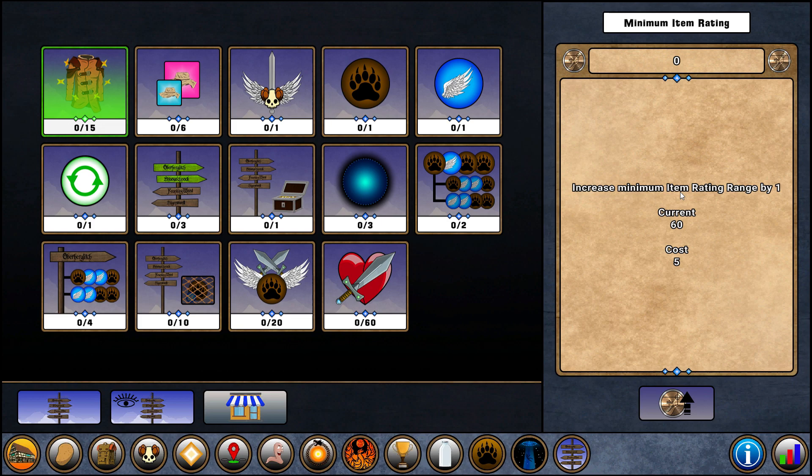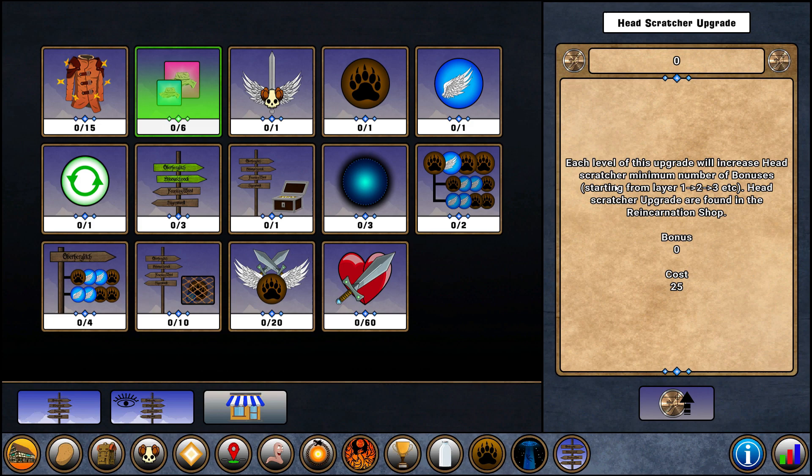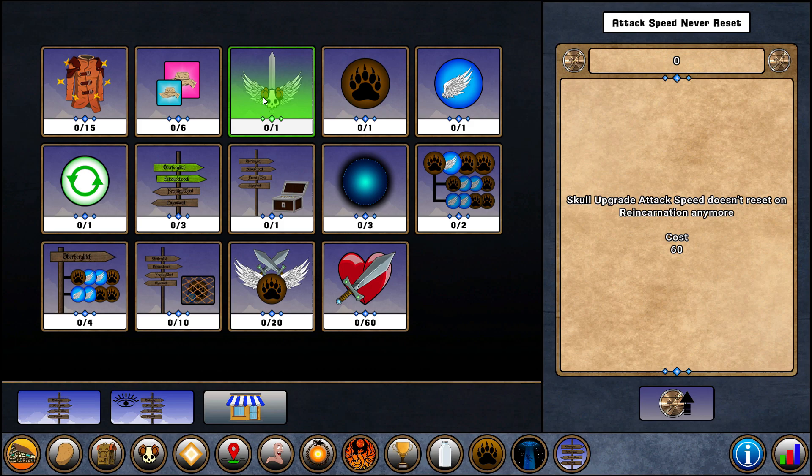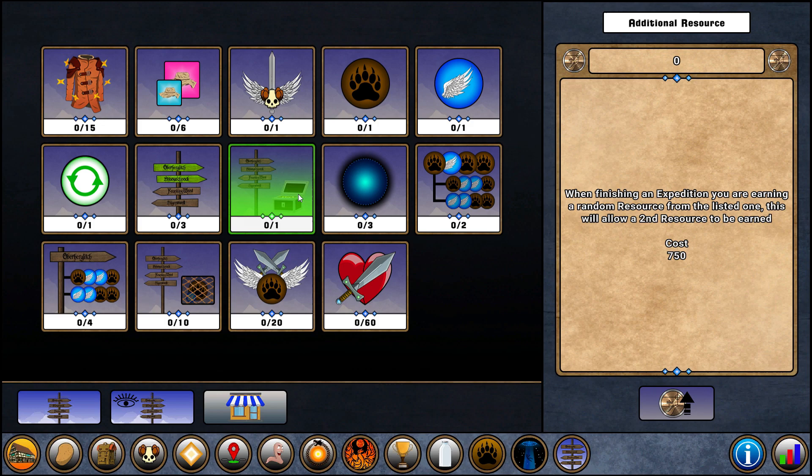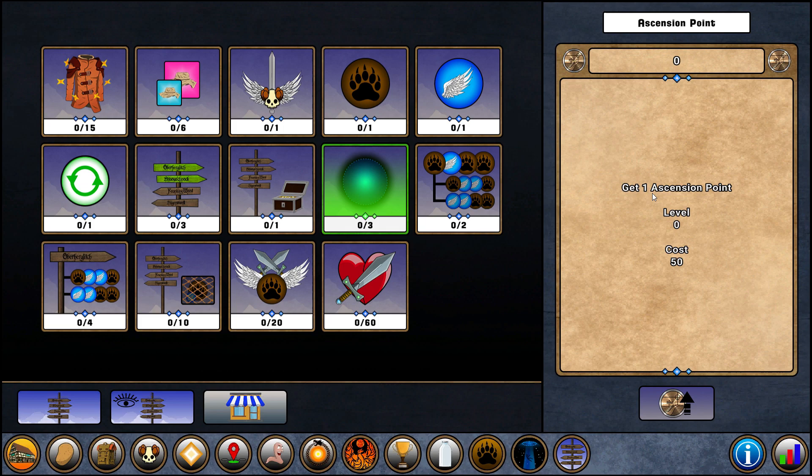Looking at the upgrade shop: increased minimum item rating — I don't think it's so great, but let me know in the comments. Head scratcher skull upgrade — attack speed doesn't reset on reincarnation anymore, 60 points. You don't get that many points. Unlock a new pet slot for ground — that's really good. And then one for air — I really want those two for sure. Allow to automatically reset an expedition when it's finished — could be interesting, I'm not sure yet. Increase expeditions that can be sent at the same time by one — that's nice. When finishing an expedition you earn a random resource.